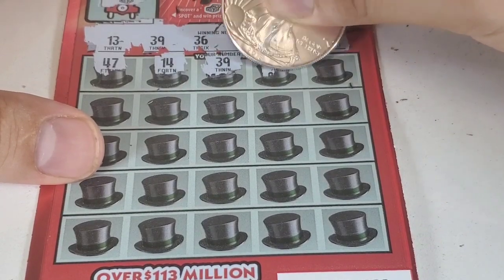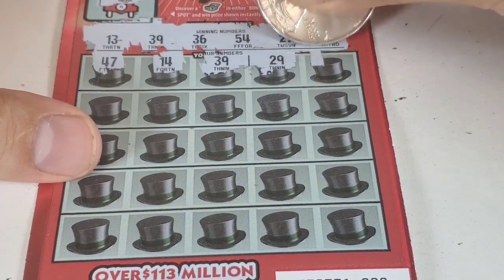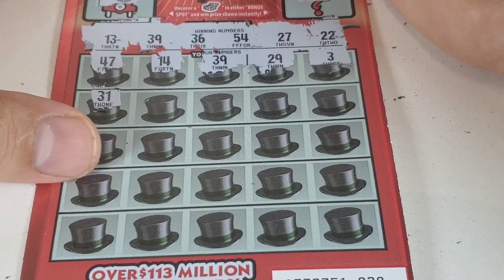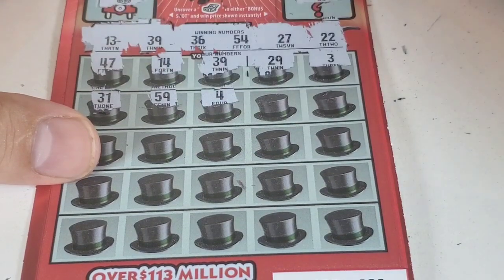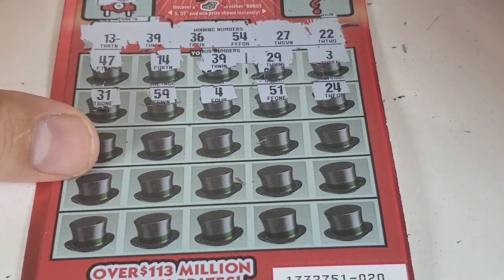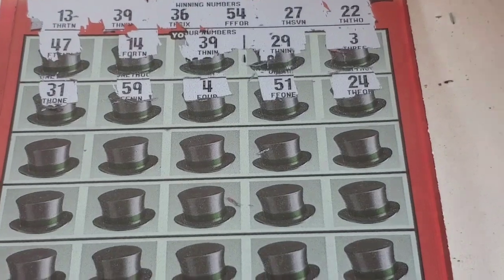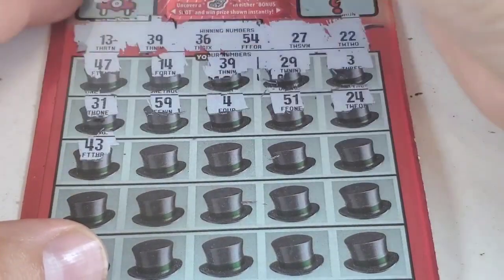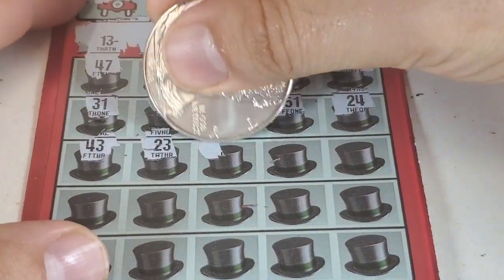Let's see what the other one is: 29 — let me put a sign here to find it easily. 3 — no. 31 — not a match. 59 — don't have 59. 4. 43. 23 — not a match. 5.